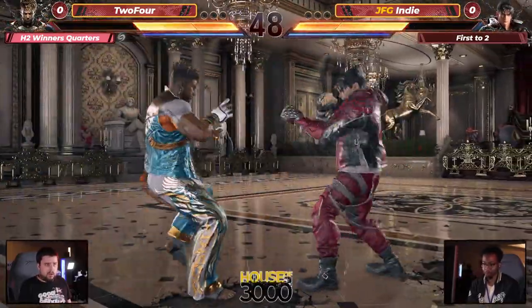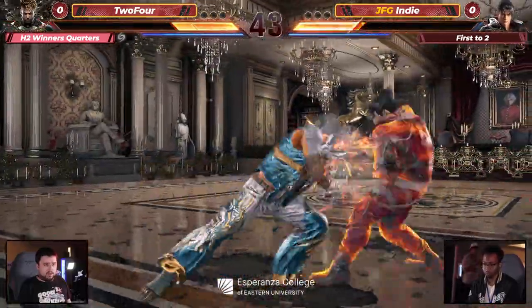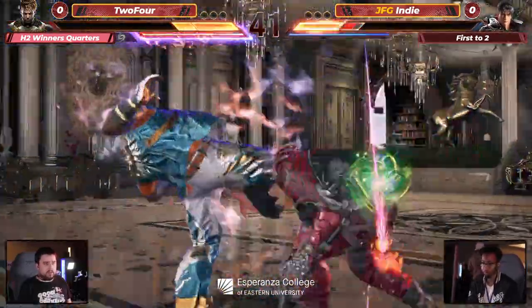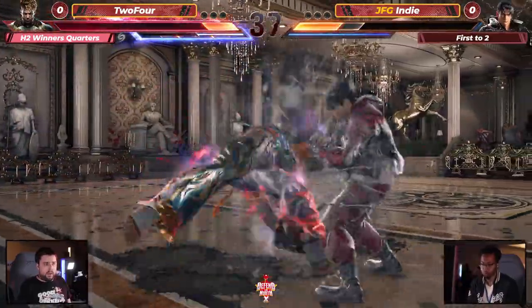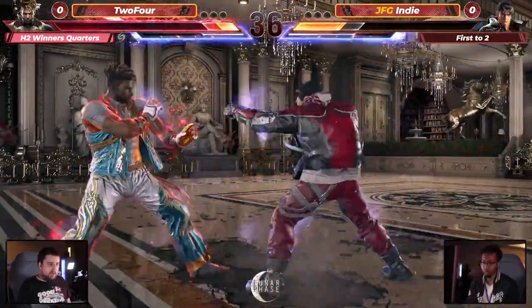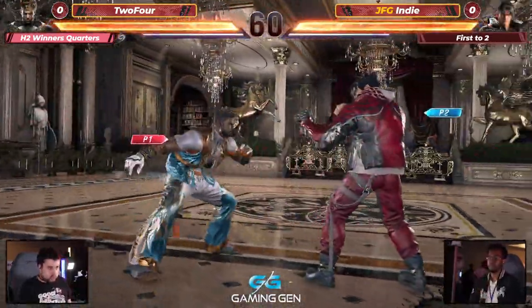Had to get those buttons warmed up, but guess what? This Jhin has a lot more solid defense than we saw last time. You can tell right away off the bat. Nice interrupt there once again. Knows the Eddie matchup pretty well. He's going to give them the advantage here, and JFG Indy's going to take that first round. Fantastic job right there.